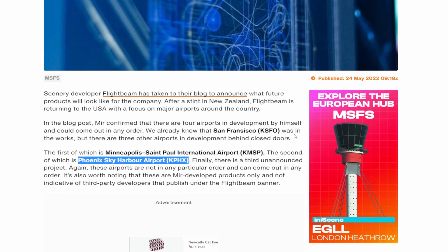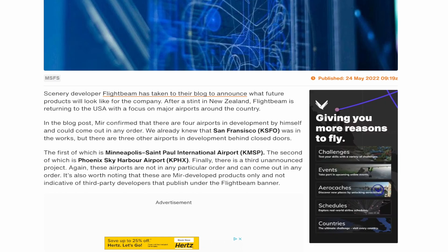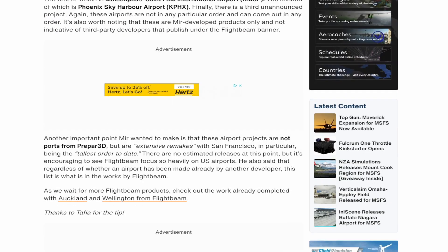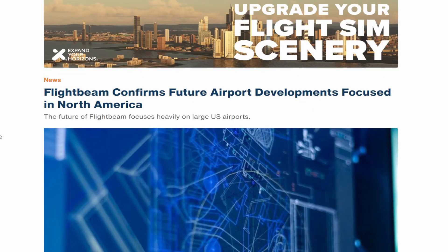I actually flew in there for business once. They are working on San Francisco, and the second airport to be announced is Phoenix Sky Harbor — and this is the one I actually missed. I had it for X-Plane 11 and they did a wonderful job at Phoenix. I don't fly out of Phoenix much, but when I do the airliner flights you'll catch me coming out of Phoenix pretty often. They stated that these products are not ports from Prepar3D but are extensive remakes from scratch, which is absolutely wonderful. There's been a lot of porting from FSX and P3D, so it's nice to see stuff being done from scratch. I really appreciate Flightbeam's work.